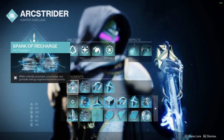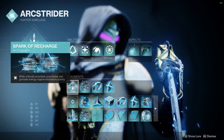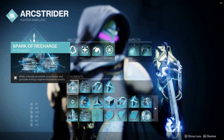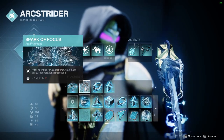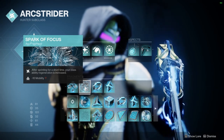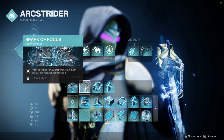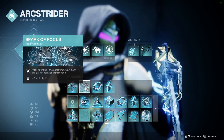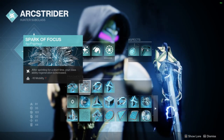Down on the fragments: I have Spark of Recharge — when we get critically wounded, melee and grenade energy regenerates more quickly. That's one way to get our abilities back fast. And then I have Spark of Focus — after sprinting for a short time, class ability regeneration is increased. You do lose 10 mobility there, so if you don't want to lose mobility that's up to you. I'm fine at 80, 100, or 60 — I'd rather have the boost to get my dodge back even quicker.